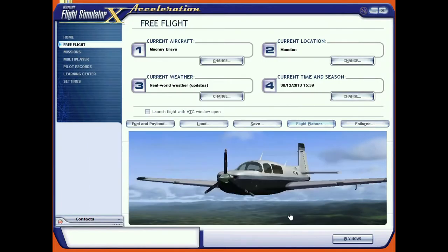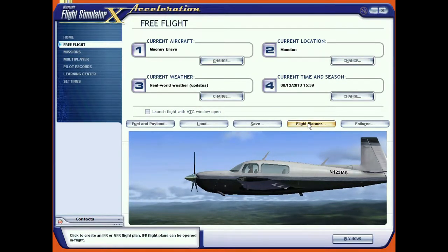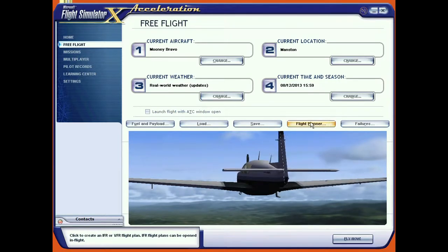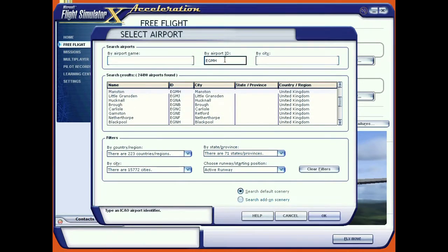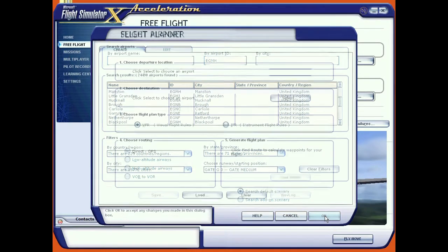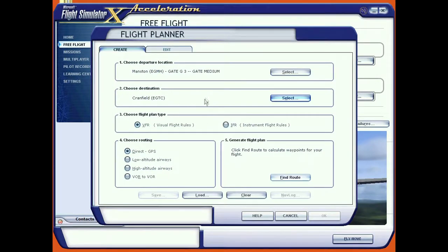In the flight planner you can put in your current location, but if you use the FSX flight planner it will ask if you want to be placed at the location you specify. So we'll say Echo Golf Mike Hotel, which is Manston, starting at one of the gates. For the destination we want Cranfield, so just type it in - Echo Golf Tango Charlie. We'll double-click on that because we're only interested in the airport, not whether we end at a gate.